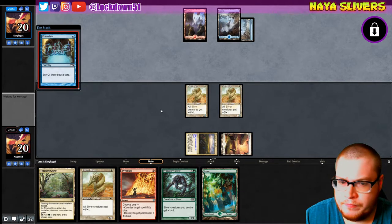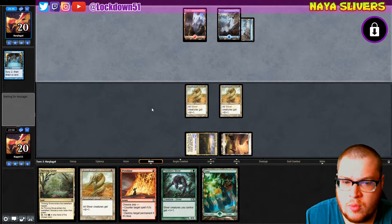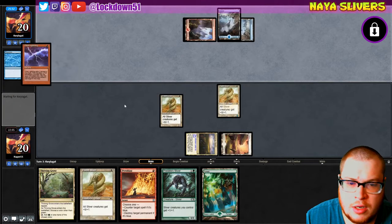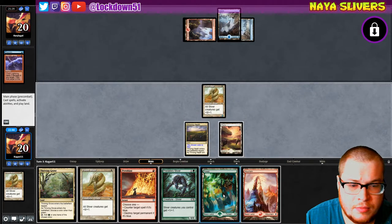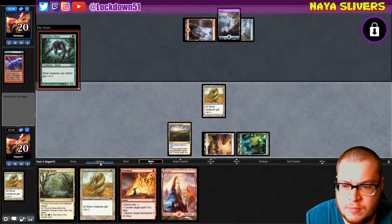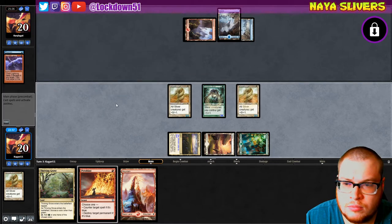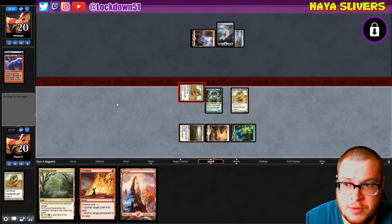Preordain from them. Well, if we can land another Plated that'd be pretty sweet. What we will do though is probably play Forest, go Predatory, hold up Pyro Blast. They're just gonna Chain Lane — all right, sure. We're not gonna pay for it. We're just gonna go Predatory Plated. Got all the mana in the world. How you like me now? Do need more creatures though — that would be nice.